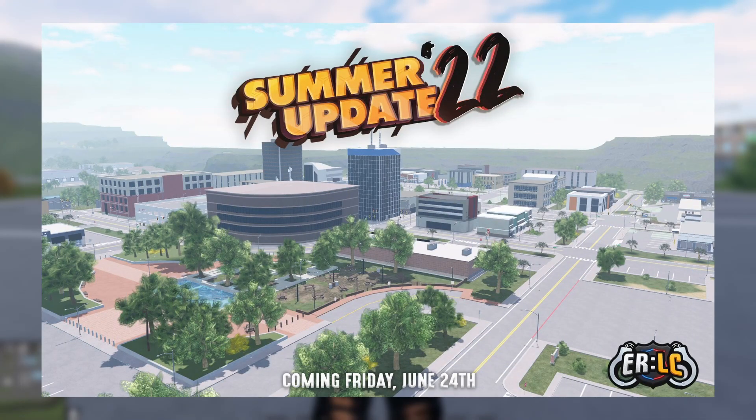Opening our first image, we see a screenshot of the city. There's a new fountain area — a new park with benches and a little fountain pool area, which is pretty cool. The mod shop looks like it's right behind it. We also have the regular big buildings, which look really awesome.